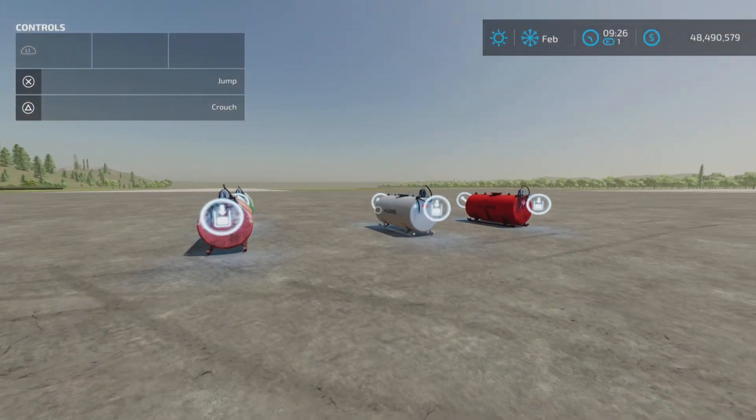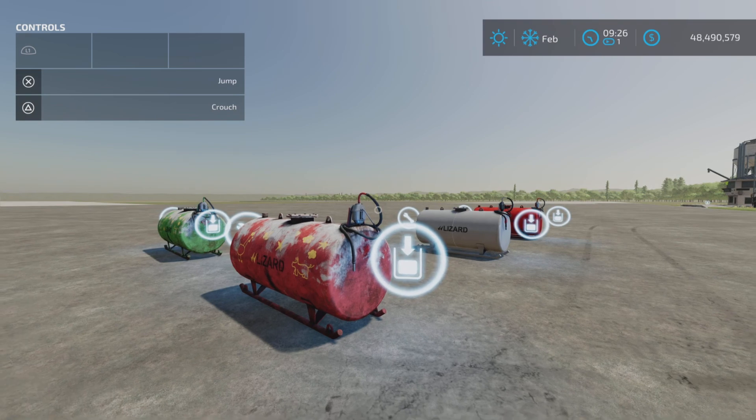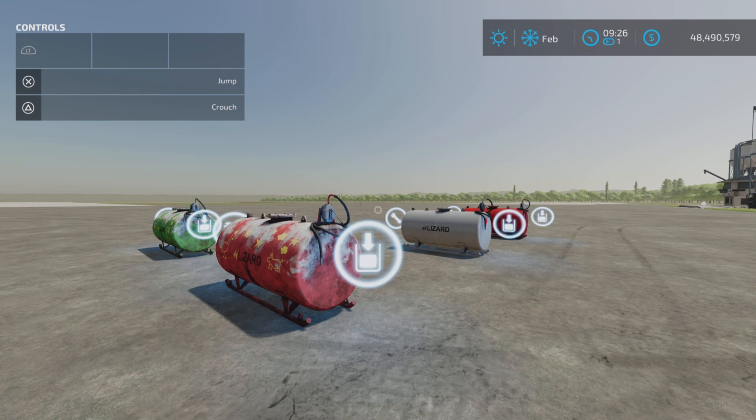There you go — some nice designs. Old Fuel Tanks by AEN Design on Farming Simulator 22. Thank you all for watching, and remember it's only a game, so till the next one, bye for now.